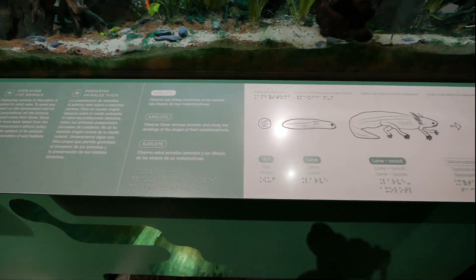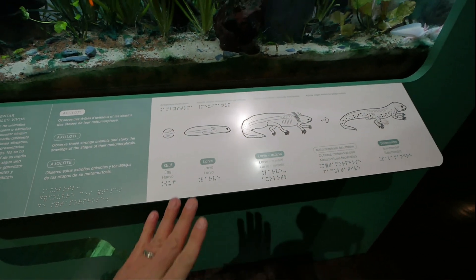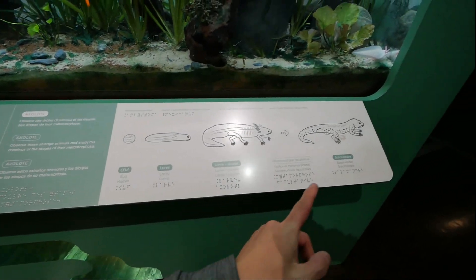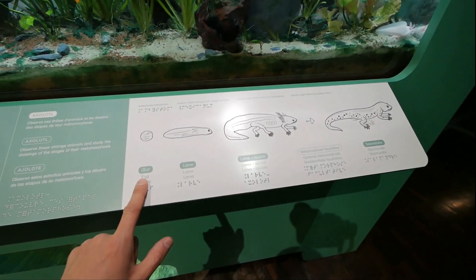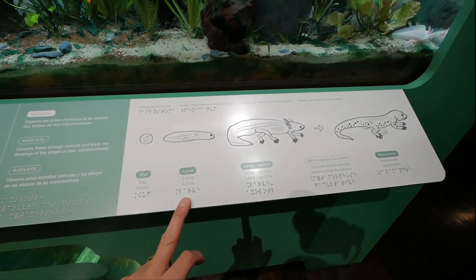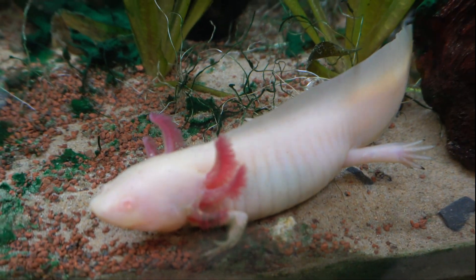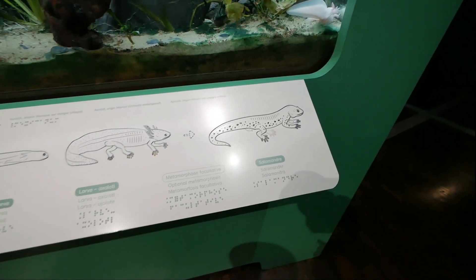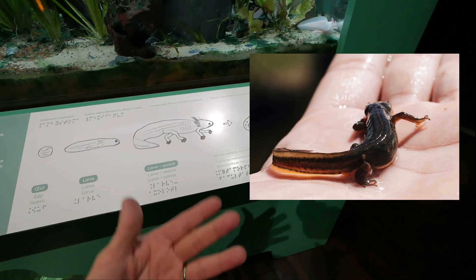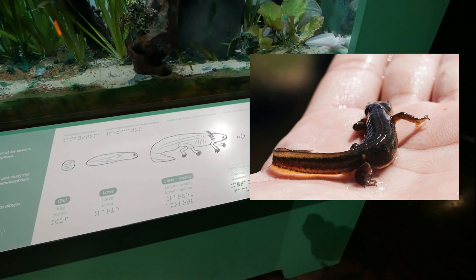So what we have here is it's showing you that a salamander, which is the end result, starts with an egg, then it turns to a larva, then it turns to an axolotl, and then metamorphosis changes it into a salamander. An axolotl is a salamander in the end. I didn't know that.